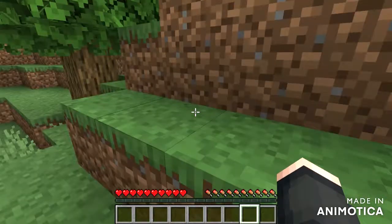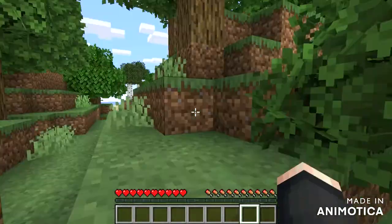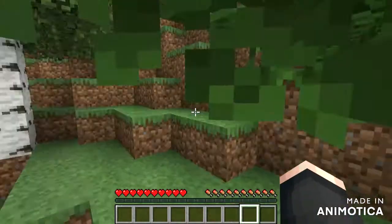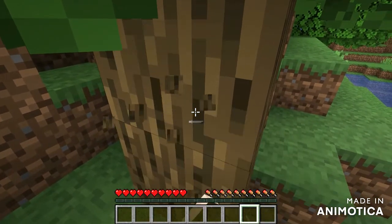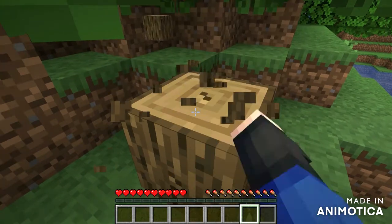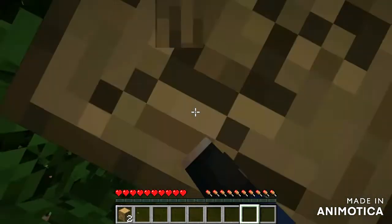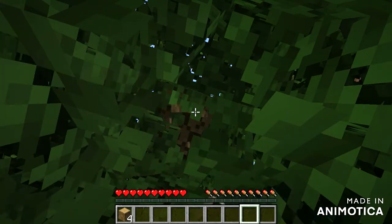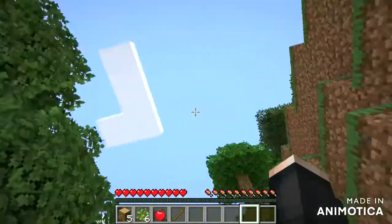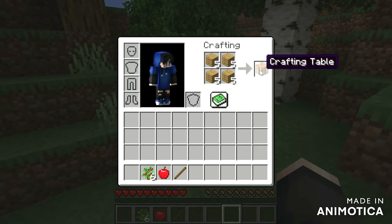Hello everybody! Today we are going to be starting a new no-cheat survival world. However, there are some data packs that I have installed — it's mostly no cheats. I've got gravestones, fast leaf decay, and one that I really really like is called Timber. I'll now show you what Timber basically is.